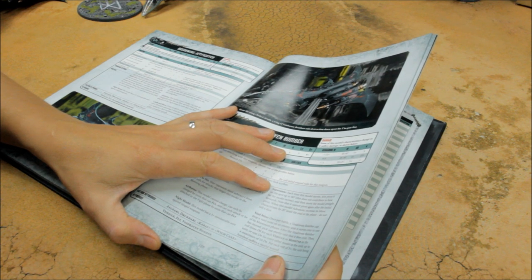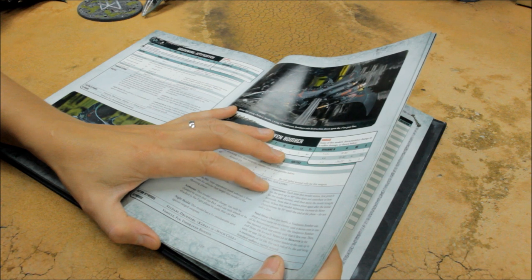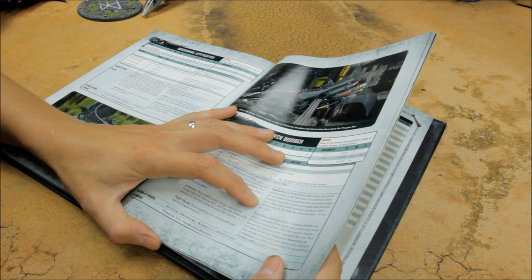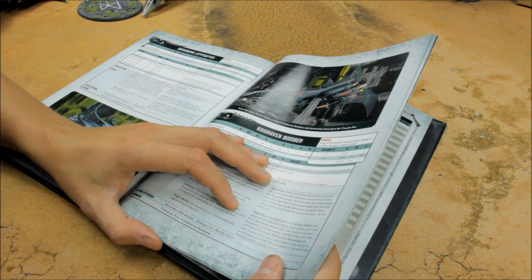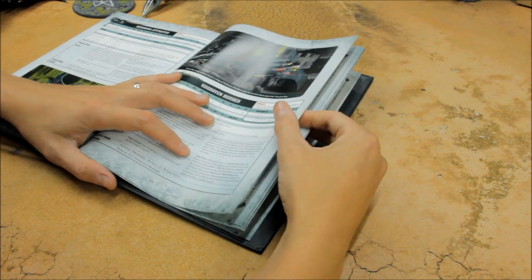Supersonic - you can first pivot 90 degrees. It has a movement characteristic of 60, and when it advances you increase the move by 20 inches - so a potential 80 inch move, which is crazy.